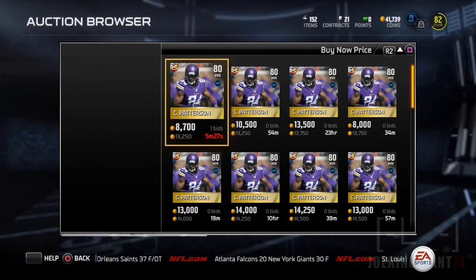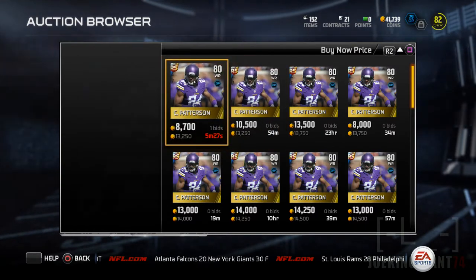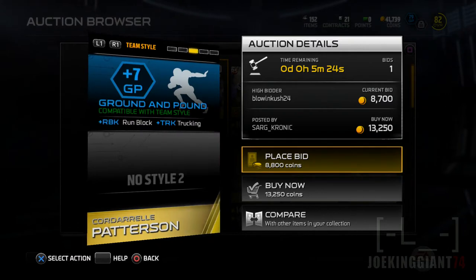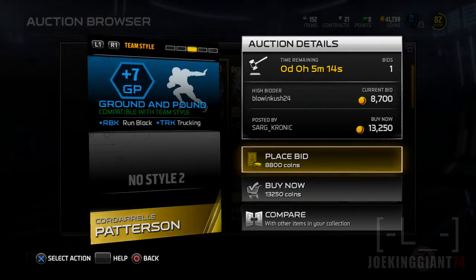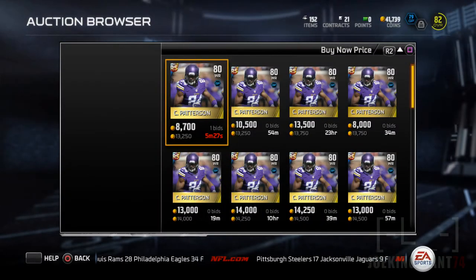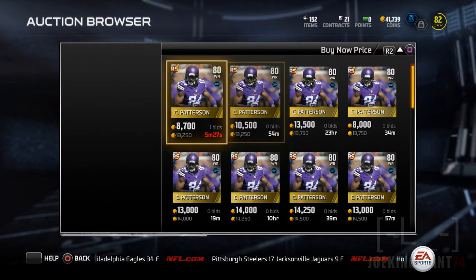Let me check — this is the cheapest one? Yesterday it was around eight thousand. So if it has plus seven it will have plus fourteen, and then it will have 85 overall.